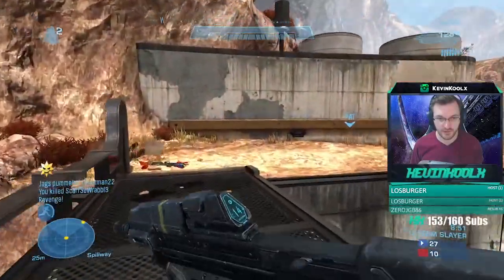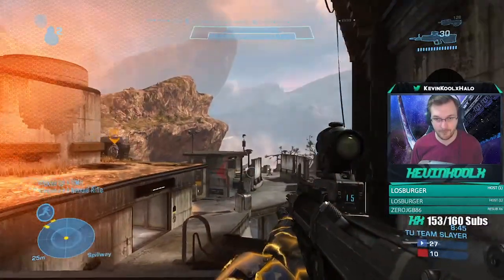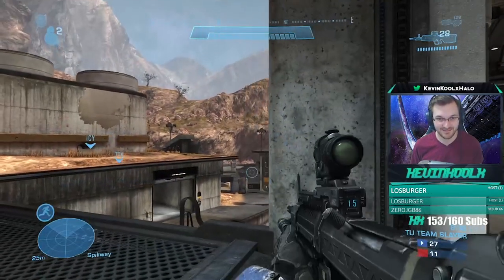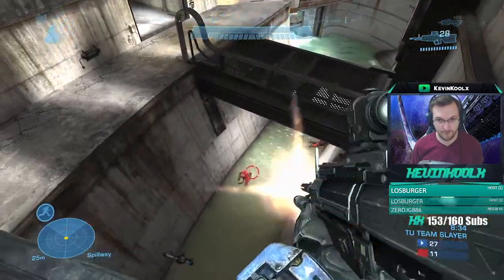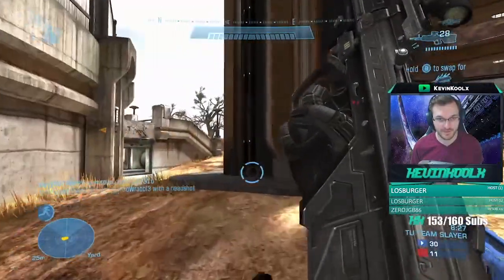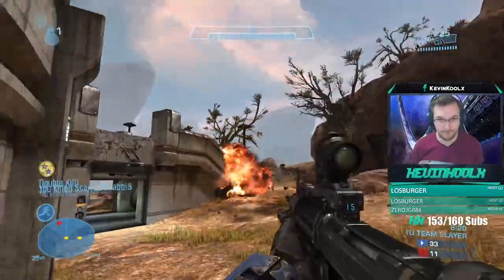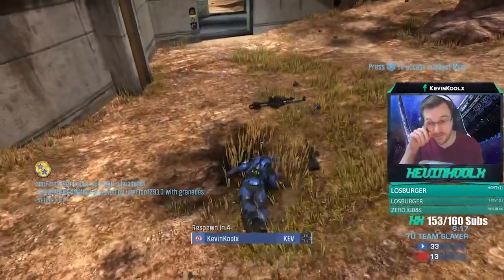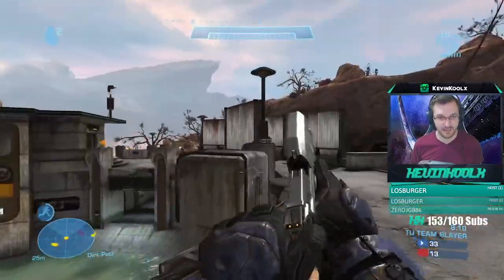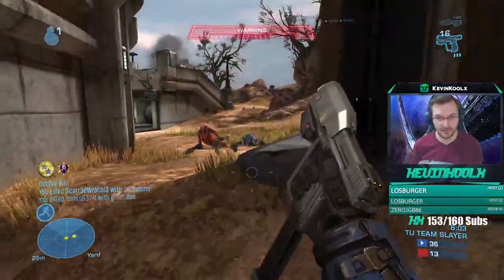The needle rifle spawns down there and it's an absolute laser beam — literally. With the title update settings they put into Halo Reach, the bloom is reduced by 85%, which means you can shoot your weapon faster with the reticle resetting sooner. With the needle rifle specifically, the bloom retracts as soon as you shoot it, so the weapon essentially has no bloom. I positioned myself on that upper bridge to stop anyone going for the rockets, and sure enough I saw a guy sprinting down below — he knew about the weapon timer too.